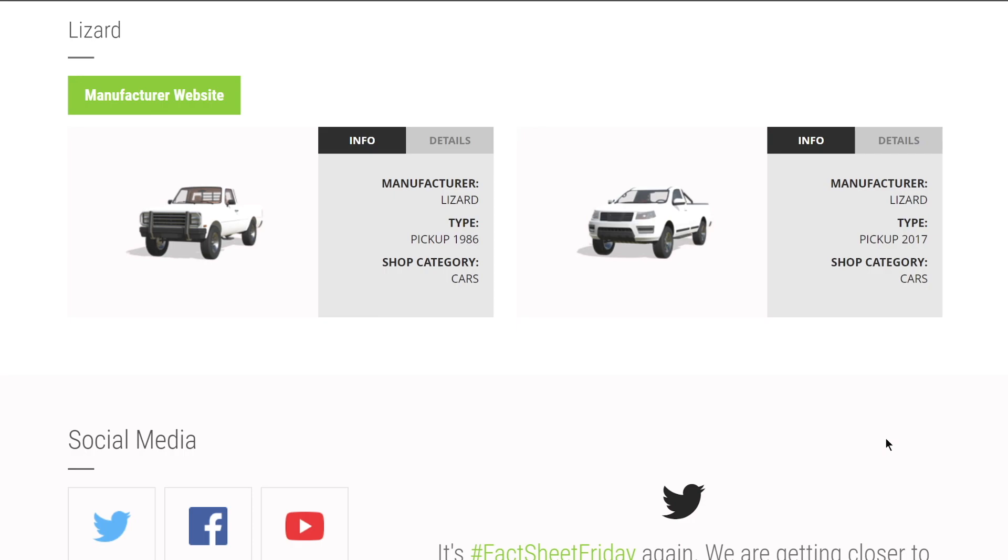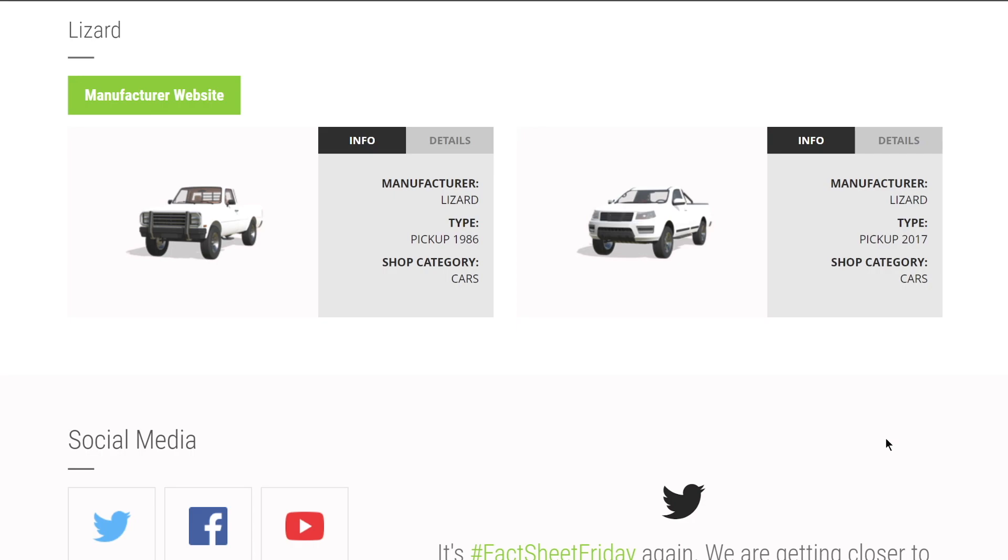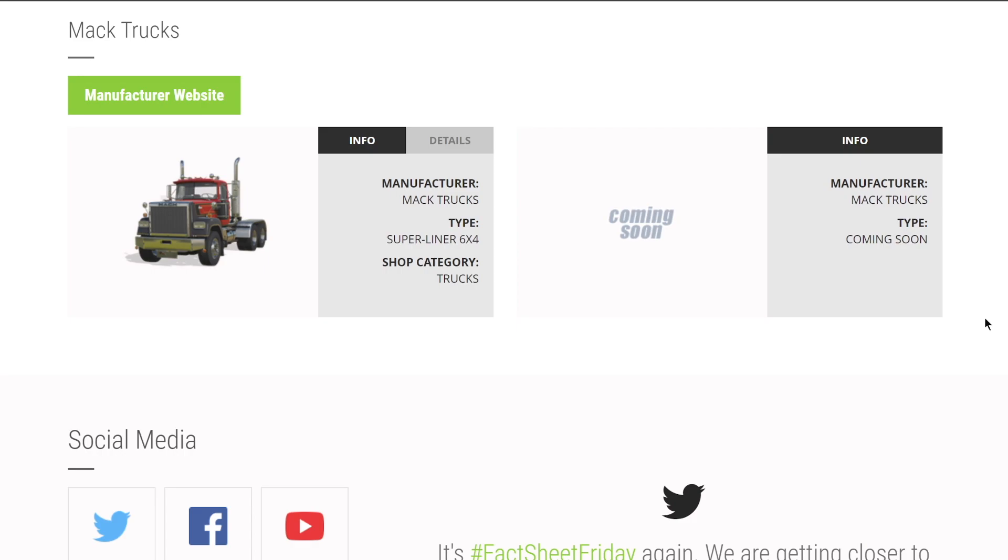For Lizard, the only two things we're seeing right now are the pickup 1986 and their 2017. It doesn't look like we're getting any Lizard semi trucks - I have a funny feeling all our semi trucks will now be branded as Mack trucks. From Mack, we know we're getting their Super Liner 6x4 and their Pinnacle 6x4. Along with the MAN TGS 18.500, those are the only semi trucks in the game right now: two American trucks and one European truck.